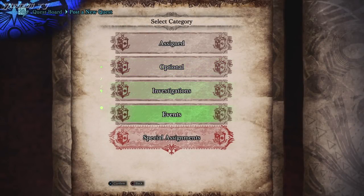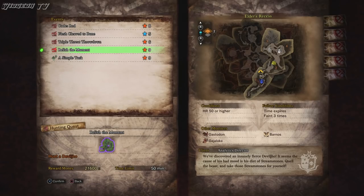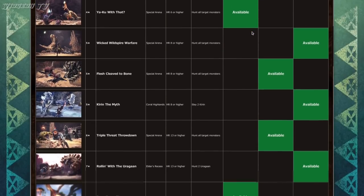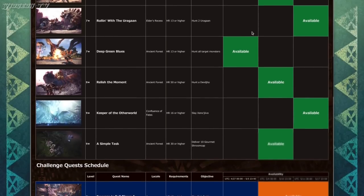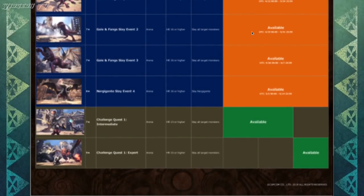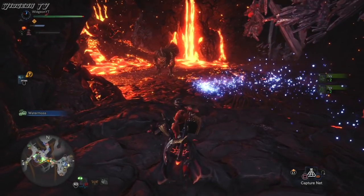Next up we have event quests. These rotate every week and there is almost always a quest that will guarantee a crown on a select few monsters. You probably already knew about it, but you probably didn't know that Capcom keeps a calendar of these event quests updated on their website. If you're smart about it, you can plan out which monsters to farm ahead of time. For example, if you see an event quest that has a high probability of spawning a gold crown size Barroth, skip farming Barroth that week and focus on a different monster. I'll put a link to the calendar in the description.